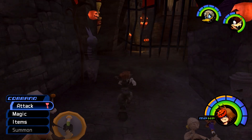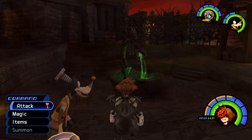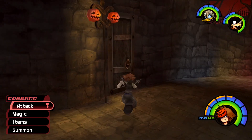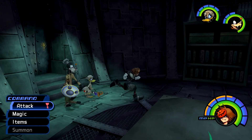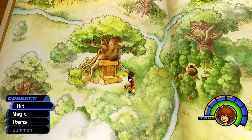Then on to the next Torn Page. This one is going to be found in Halloween Town, towards the beginning of this chapter, so feel free to grab it and then head back to Traverse Town right away. Head into Guillotine Square and then head into the lab. Once you are there, you are going to find it on the doctor's shelf. Just look for it right over here, grab it, and then feel free to take this one back.